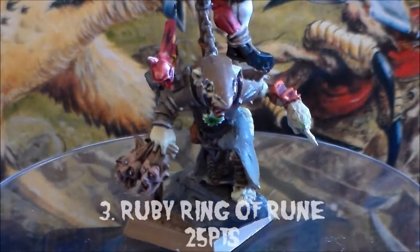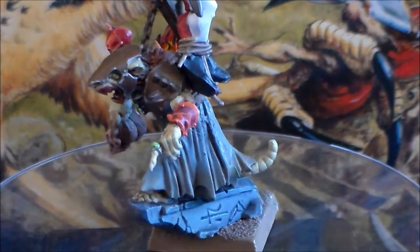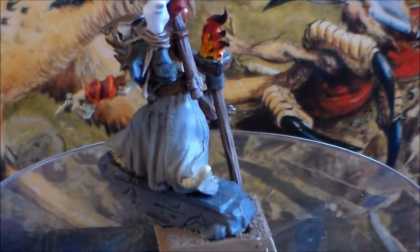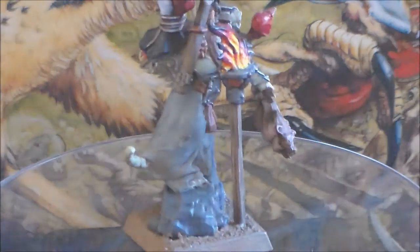Number 3, we have the Ruby Ring of Rune. It's a 25 point enchanted item. So you're at the end of your magic phase, you have no spells left to cast but still have some power dice left — your hero steps forward, pulls out his Ruby Ring of Rune, and boom! Starts casting fireball spells. Frodo Baggins wishes he had this ring. It's an awesome item.